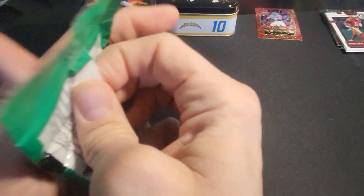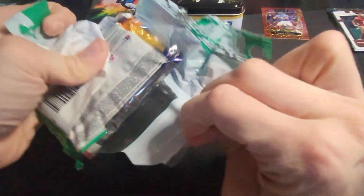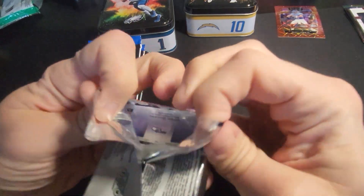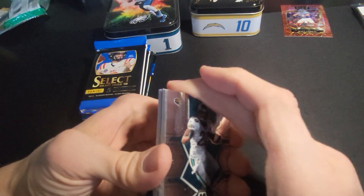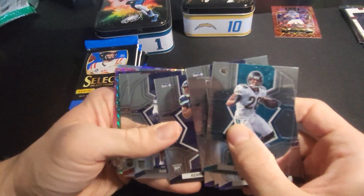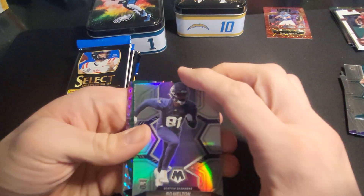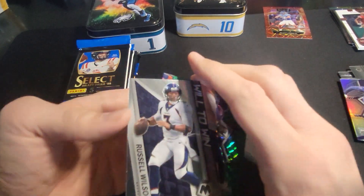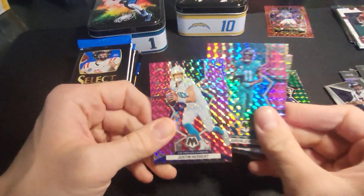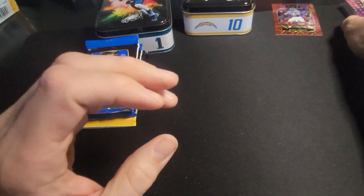Alright, optic fat pack. Oh yeah — maybe a Genesis or a Honeycomb in here, that'd be awesome. Taylor, Tucker, Alexander, Smith, Johnson, Carson. Kenneth Walker rookie. Sam Williams, Mike Woods. Silver of Bo Melton. Russell Wilson Will to Win. Damian Harris. Marvin Jones, Jerry Rice. And hey, Justin Herbert in the Justin Herbert tin. Nothing too exciting in that one.